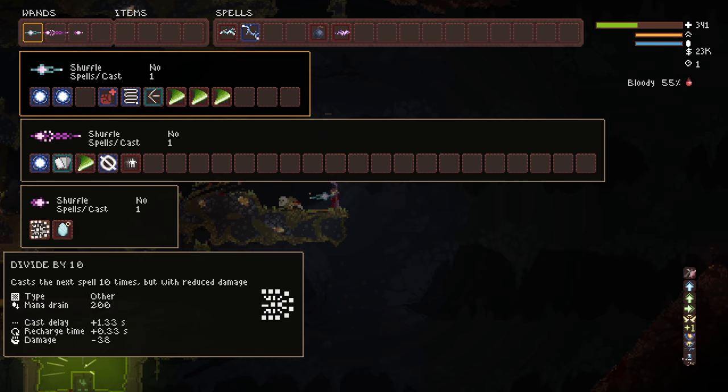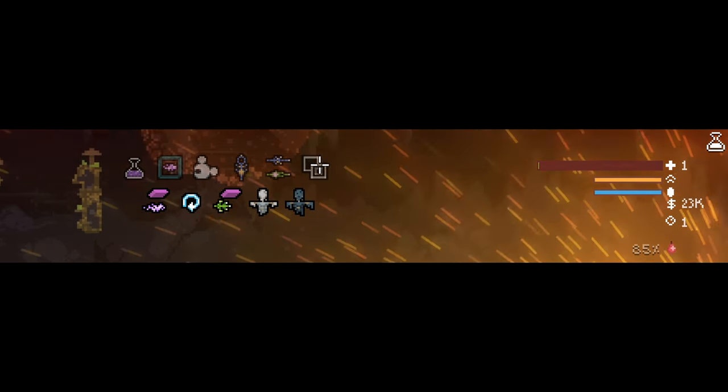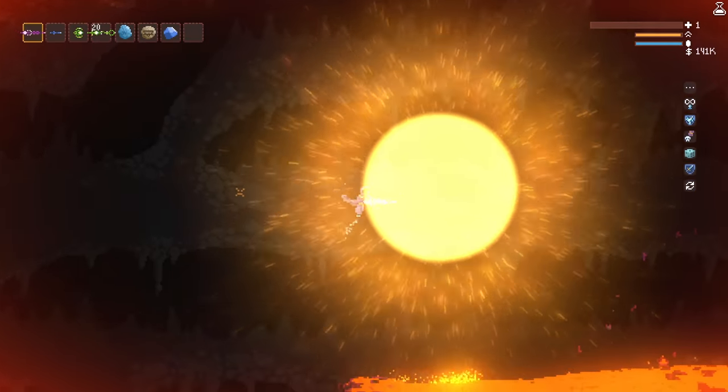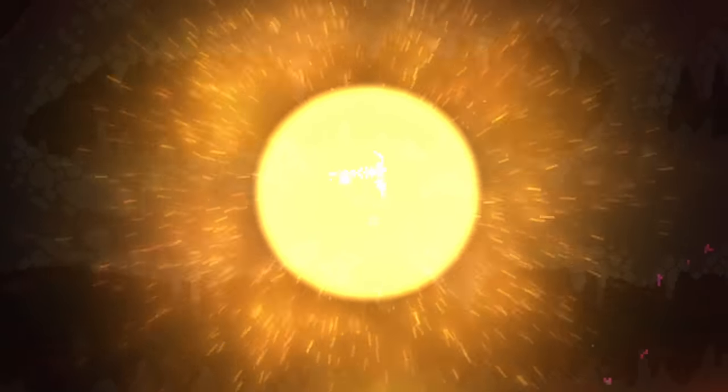The easiest way to feed it blood is to sacrifice eggs. After a little while, a transformation happens. Using the spell lab mod's no-death mode, I'm going to give us a closer look at our beautiful sun baby. Just remember not to play in the sun without adequate skin protection.